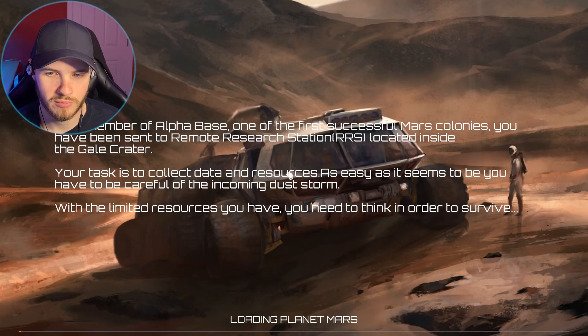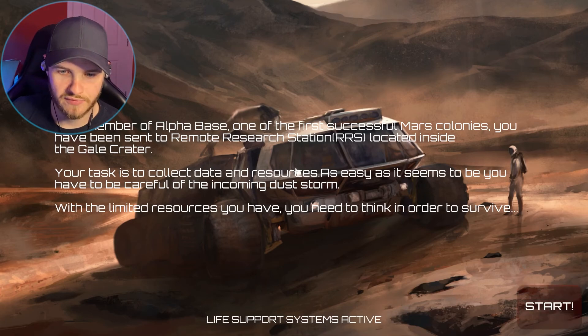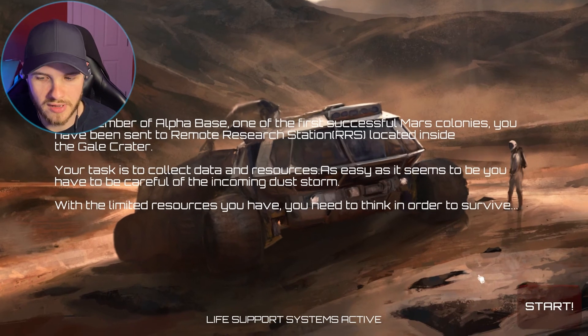As a member of Alphabase, one of the first successful Mars colonies, you have been sent to remote research station RRS located inside the Gale crater. Your task is to collect data and resources. As easy as it seems, you have to be careful of the incoming dust storm — with limited resources you'll need to think in order to survive.